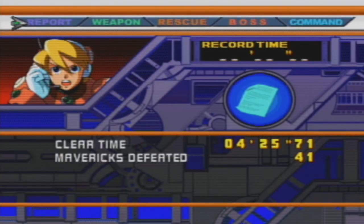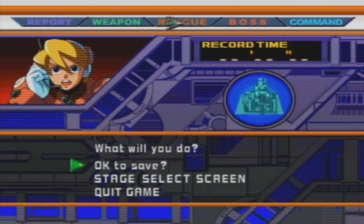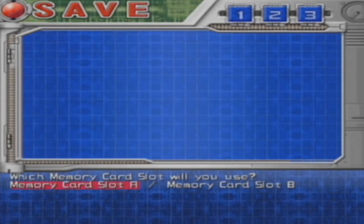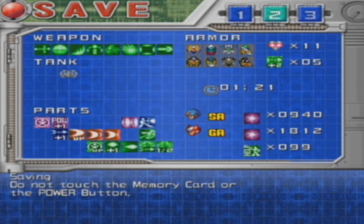Now I go to the results screen — 4 minutes 5 seconds. How'd I do? GA rank! That's what I'm talking about! Alright, so that wraps up this part of Mega Man X6. Thank you all for watching. See you all next time on the next part when I go on to the second part of Gate's Lab, which will be just as difficult.